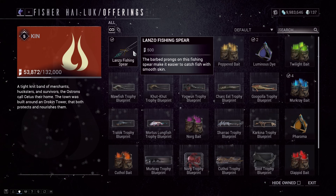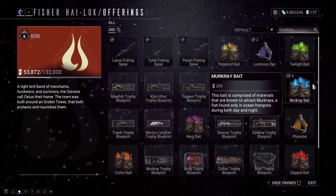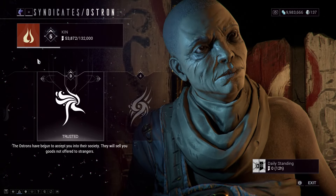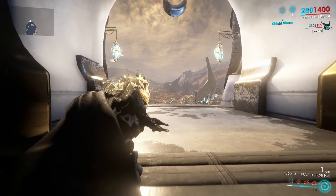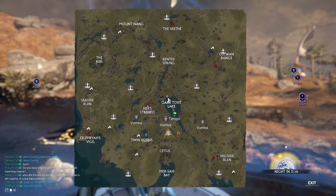In her store, you will have to buy three things: the first one is the Lanzo Fishing Spear, the second one is the Luminous Dye, and the third one is the Mercury Bait. You must be rank three at Cetus to buy Mercury Bait. Don't forget to equip the Lanzo Spear in your gear wheel.